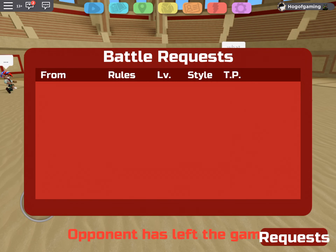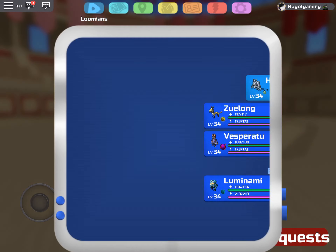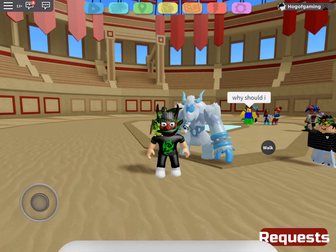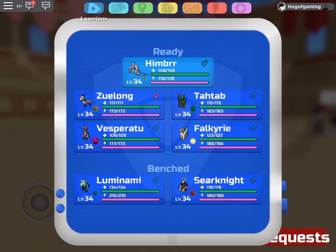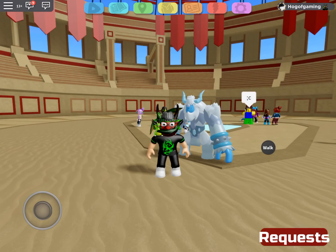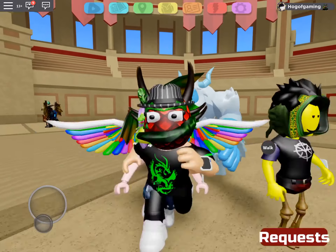We got another battle request — oh, never mind, he just left the game. Anyways guys, I think that's it for today's video. I really wanted to show off my best Vesperatu strategy — I think it works, I hope you get a lot of health from that. Also, I'm pretty sure if you use Blood Drain on Timber and then use Revival, I think it makes you immune, but I'm not really sure. Anyways, thanks for watching, like the video, subscribe, turn on notifications — bye!